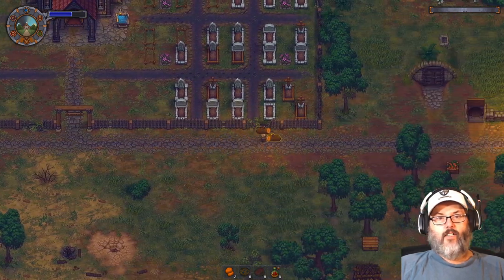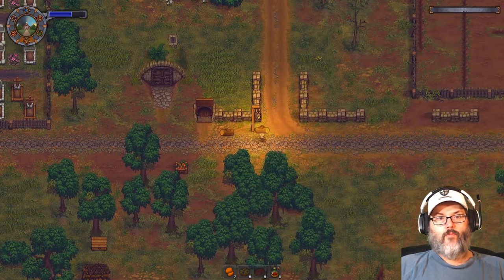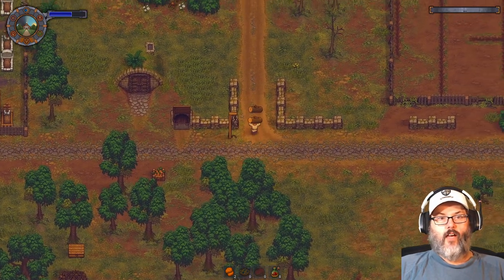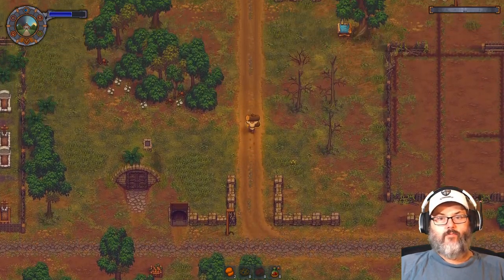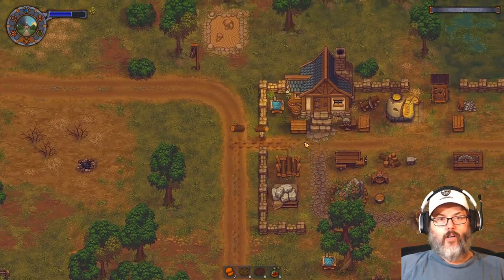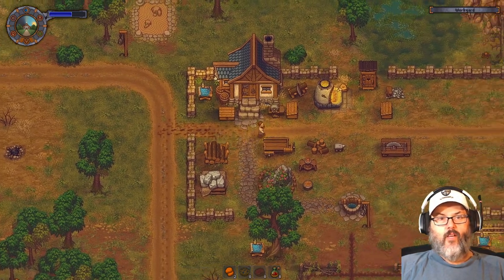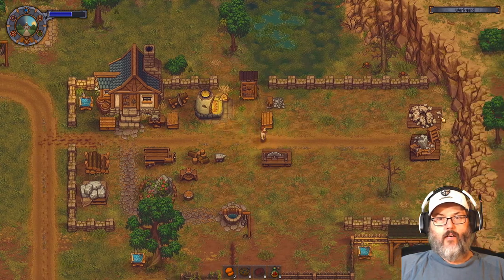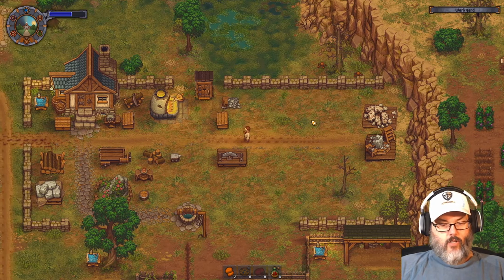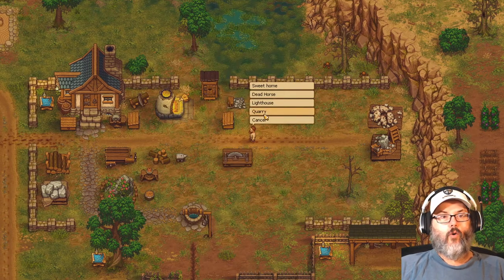Going left to right is not the easiest thing to do — so much easier going north-south with this. I do need some more wood. You'll notice we have some rock going on in here and a lot of ore too, which is interesting. Let's pop up to the quarry real quick.